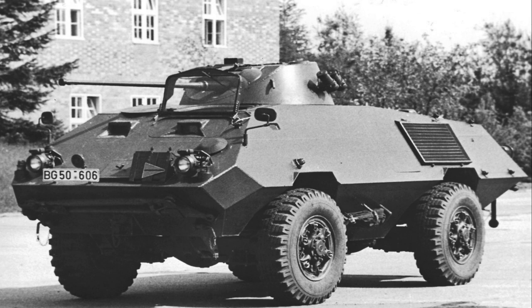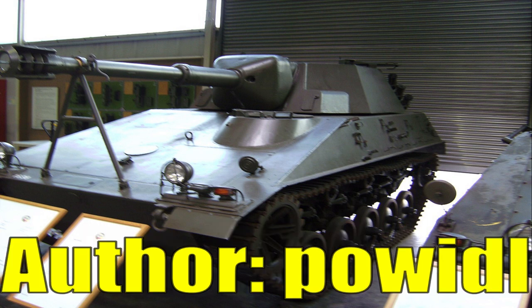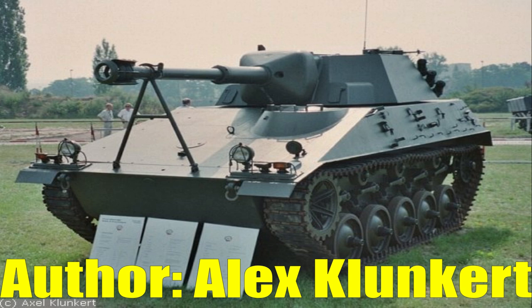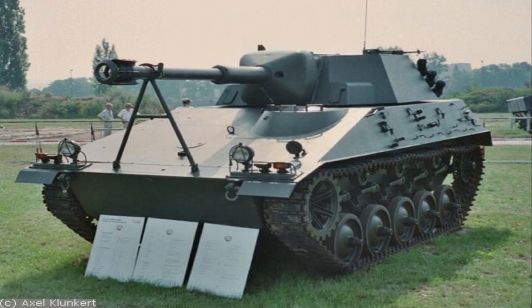Lastly for German domestically produced vehicles we have the Spähpanzer SPz, a prototype German light tank with a top speed of 36mph or 58km/h, a crew of 3 and a maximum armour thickness of 15mm. Unfortunately it is armed with a 90mm cannon, which depending on the source is either a Makar low-pressure gun or a D921, which based on the latter gun's ammunition would give it an in-game penetration of around 320mm with HEAT-FS shells. This would likely be too powerful for tier 3, so it would either have to use inferior ammunition or more likely be placed at a higher tier.